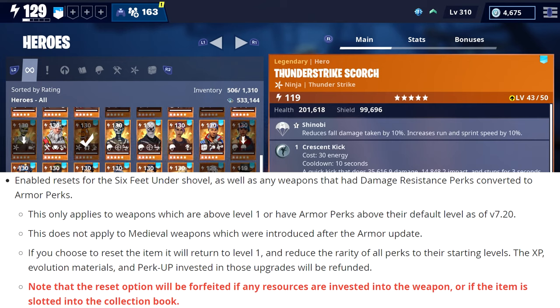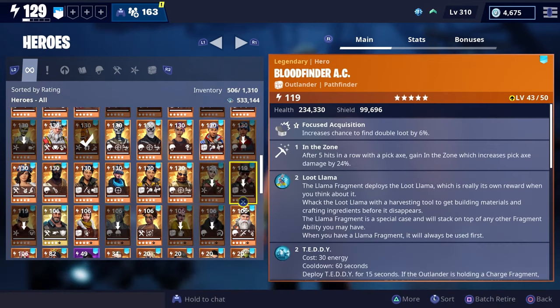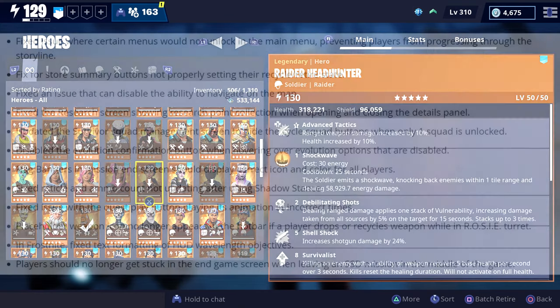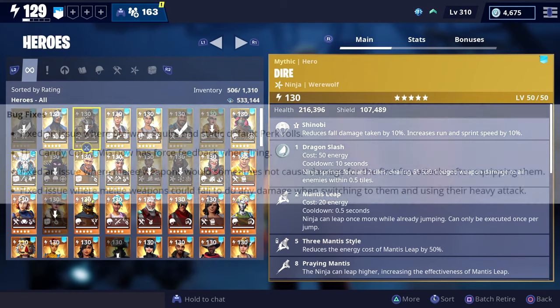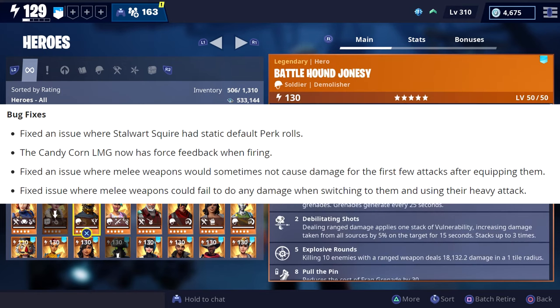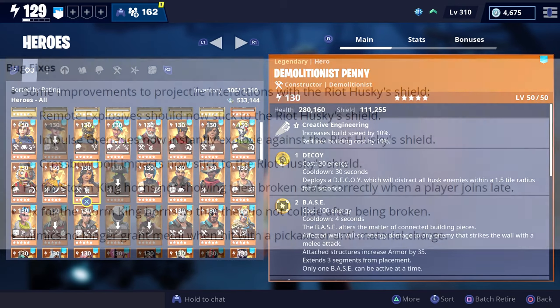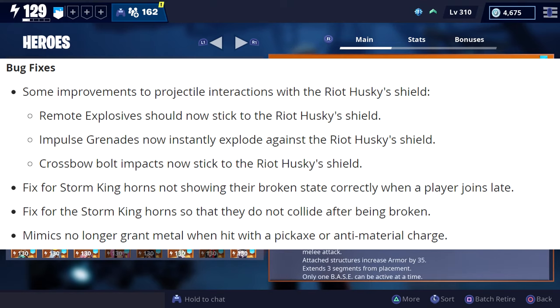They enabled resets for the Six Feet Under Shovel as well as any weapons that had damage-resistant perks converted to armor perks — this won't apply to medieval weapons introduced after the armor update. That sums up everything from the patch notes. There were a lot of bug fixes included in this update but rather than go through them all, I'll put them on screen and leave a link to the full patch notes in the description.